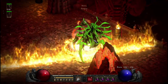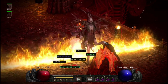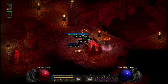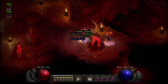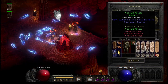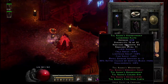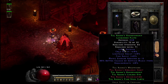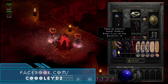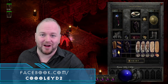I shit you not — cannot make this up. On the very next run, run 100, we dropped another set Lacquered Plate along with a set amulet. I was so hyped hoping this would be a double Tal's drop. We quickly identify the amulet but discover it's not Tal's amulet. However, the set Lacquered Plate is again Tal Rasha's Guardianship with the exact same defense as though I duped it. Style points, my friends. I'm going to be streaming a lot more on Facebook Gaming, so make sure to give me a follow over there. Don't forget to come back and let me know what you get for your best bugged Baal drops down in the comments.